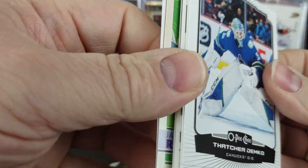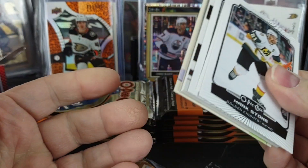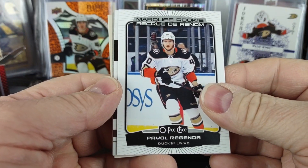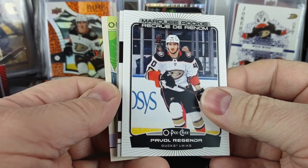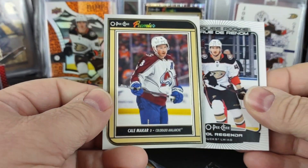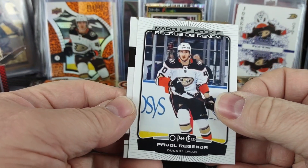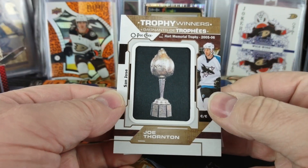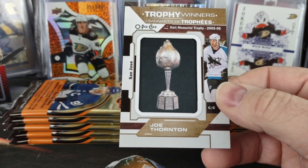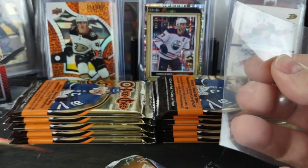This pack has got something interesting in it because the cards are out of sequence — it's because I got a patch! Pavel Regenda for the Ducks Marquee Rookie. A Retro of James Reimer. A Premier of Kale McCarr. And our patch trophy winner is going to be a Hart Trophy of Jumbo Joe — Joe Thornton — from the 05-06 season for the Sharks.